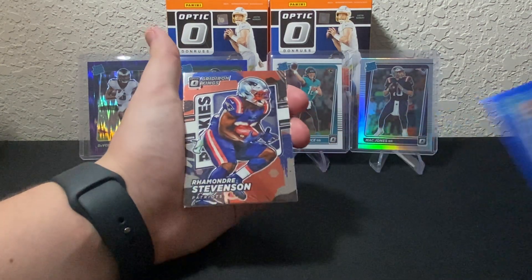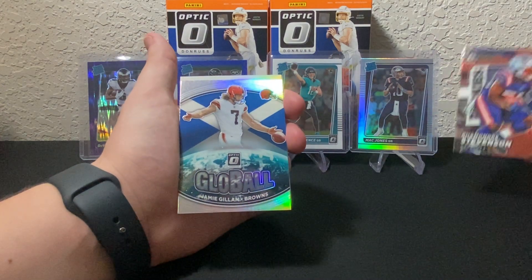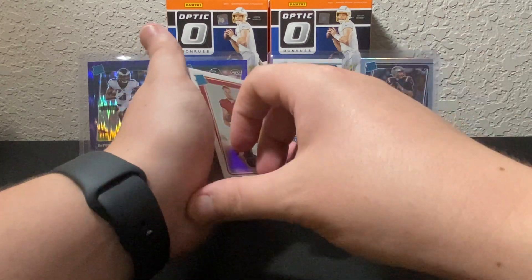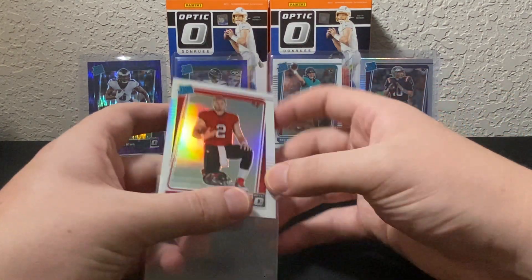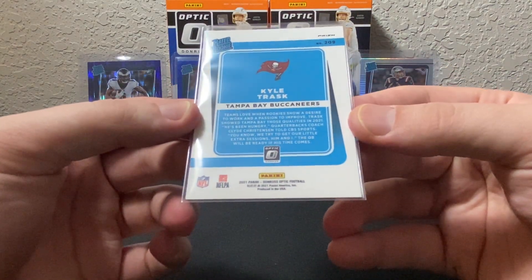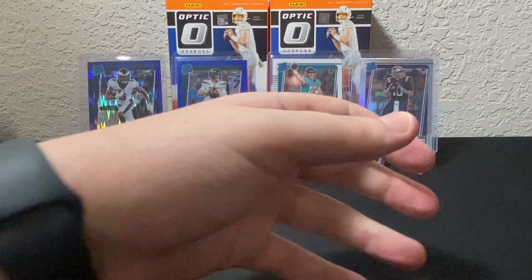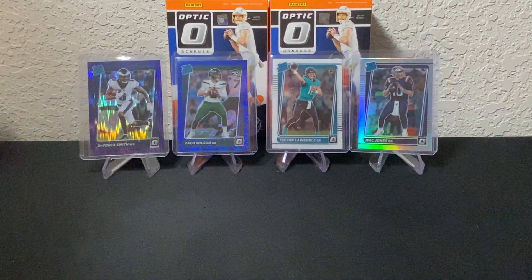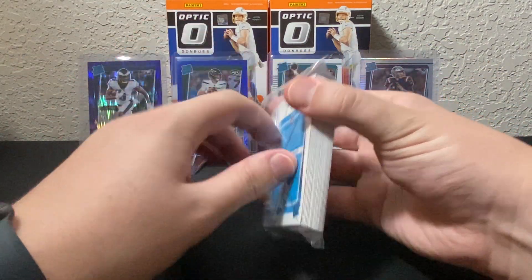Next blue scope we got Penny Sewell. We got a Gridiron Kings — it's Rhamondre Stevenson, that's a really cool insert. We got Glow Ball Jamie Gillen — interesting, the punter card. And on the back we're gonna have a base Kyle Trask. I'm not sure if this is some type of variation — I don't know how to check if something's a variation. Anyway, base Kyle Trask is a nice one. Let me sleeve up the Rashad Bateman because that is a nice one. Alright guys, that first hanger box was awesome — blue scope Zach Wilson, base Trevor, base Kyle Trask, Rashad Bateman. What a nice pack.